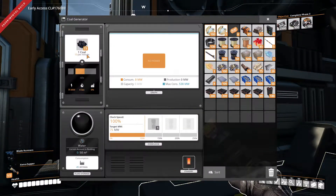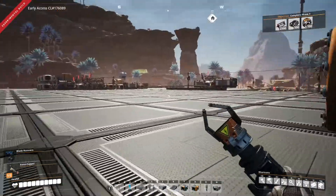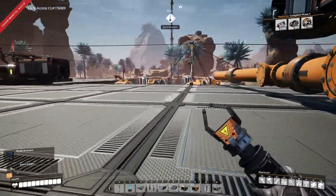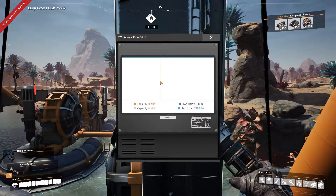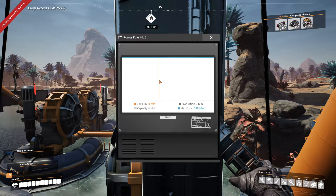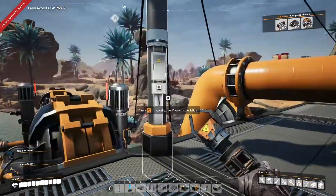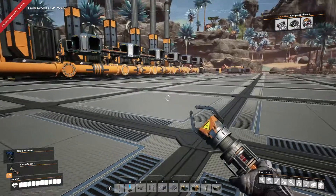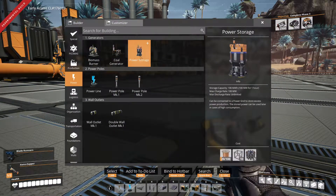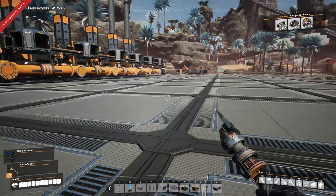We should be able to kick start this now — I don't know if that's going to work. We need a biomass burner. Can I make one of those real quick? I just need... I can't. Do I still have any of them over here? I don't think I have any of them anymore.